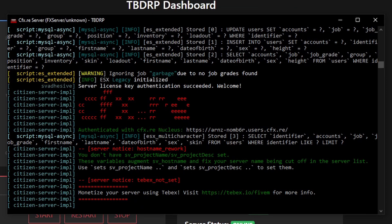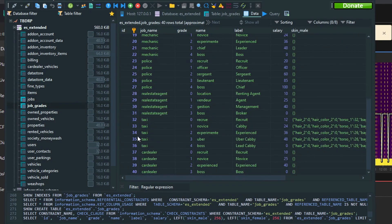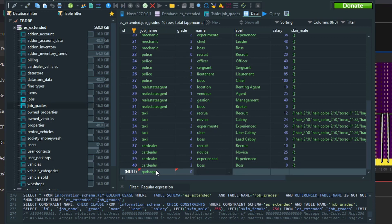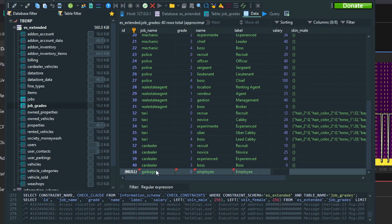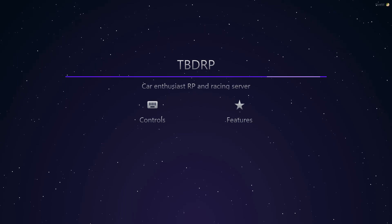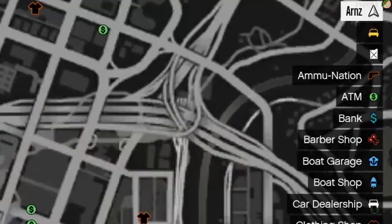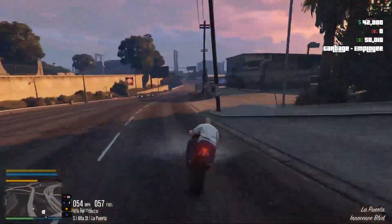I see the issue now — I'm going to stop the server. I've added a rank, so let's try starting the server again. I'll join and see if I can play as a garbage man. Currently I'm unemployed. If I go to garbage, I'm now an employee and we have an icon. I'm pretty confident this is going to work.